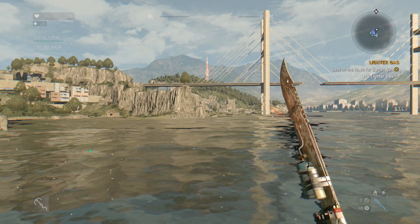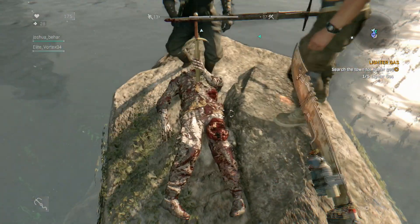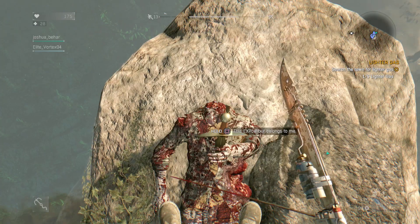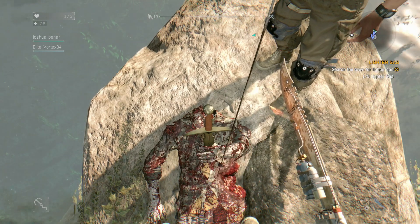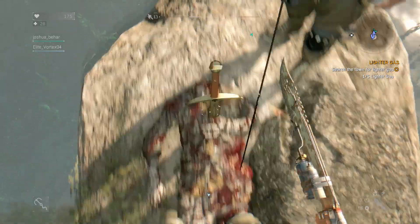We made it to this puny little island — honestly I thought it was a bit bigger but it looks like a little pebble. There's a guy that got shanked with a huge sword with no head on it. We're gonna hold square — 'this Excalibur belongs to you' — so Excalibur is the Easter egg to get this gold sword and a blueprint.